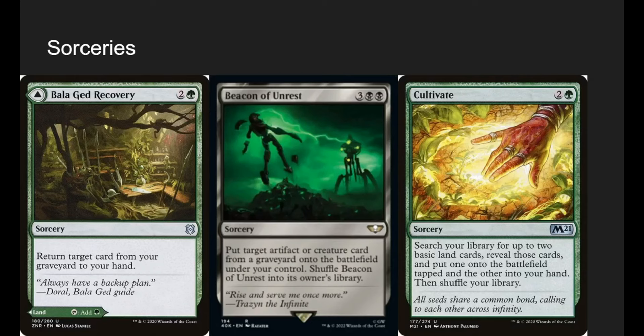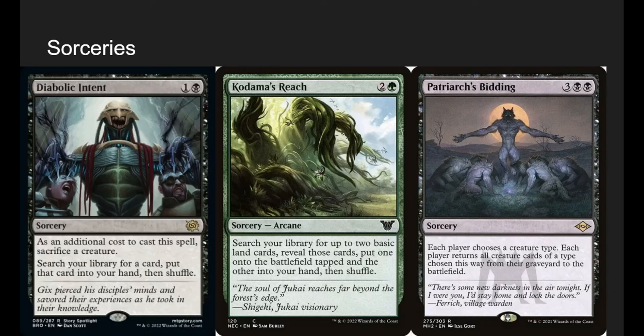Sorceries: Battlebond Recovery — since we mill a lot, we need to get card stuff. There's a land on the back, but we're running this to get a card from our graveyard back to our hand. Beacon of Unrest puts a target artifact or creature from a graveyard onto the battlefield under our control. We can hit opponents' big creatures or our own. Importantly, Beacon of Unrest shuffles into our library, which makes us shuffle our deck — it's really important to shuffle pseudo-frequently so insects sent to the bottom don't stay there. Cultivate gets us two lands and shuffles for the same reason. Diabolic Intent: we sacrifice a creature — which mills us — and search our deck for a card.